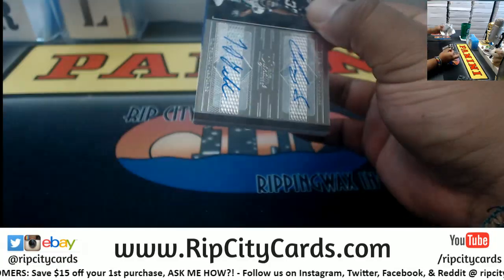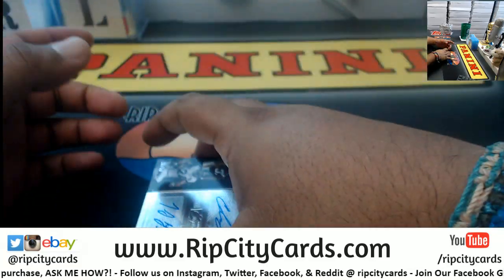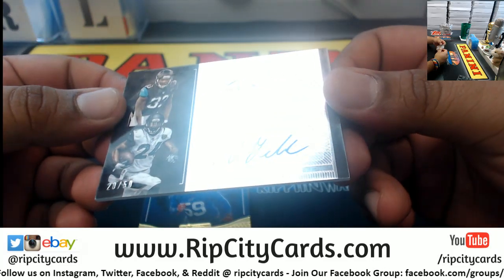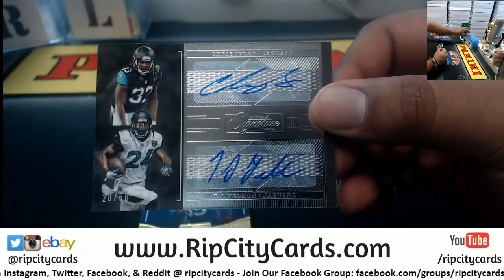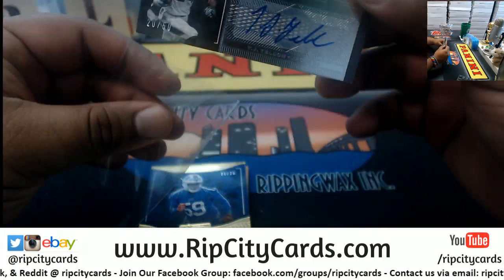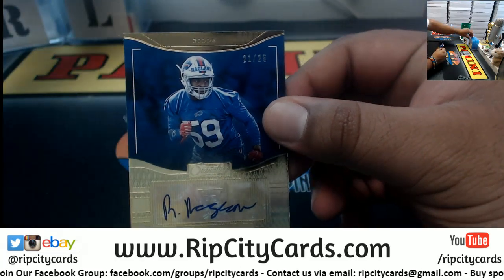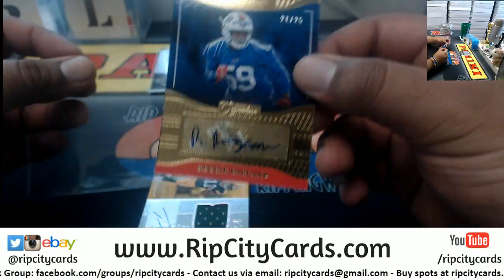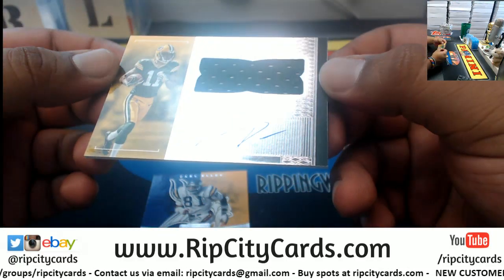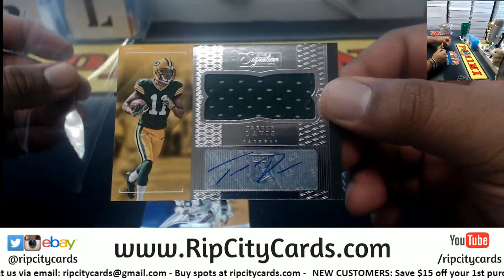Little blast from the past here. Let's see — straight autos in this stuff. We got a dual auto here: Chris Ivory and TJ Yeldon for the Jaguars, numbered to 250. Decent. We have Reggie Ragland to 25 for the Bills. What is this — Trevor Davis of the Packers, the rookie patch auto right there.